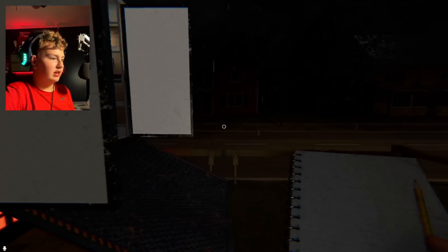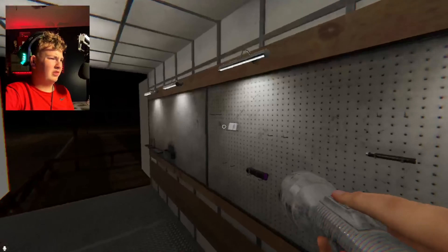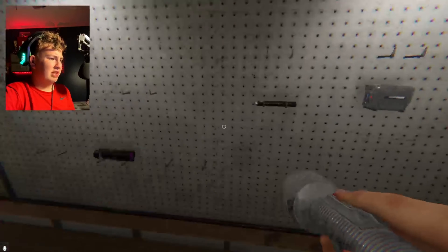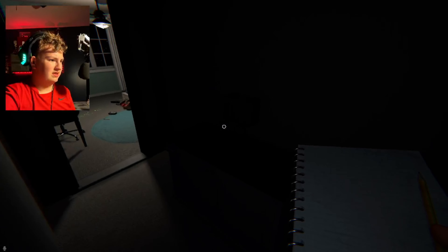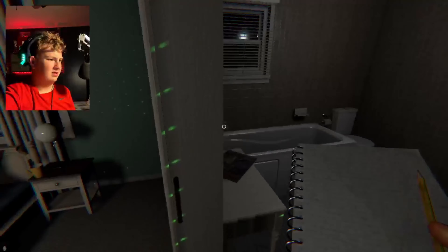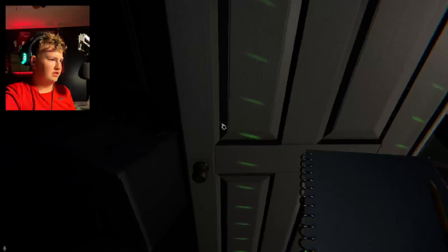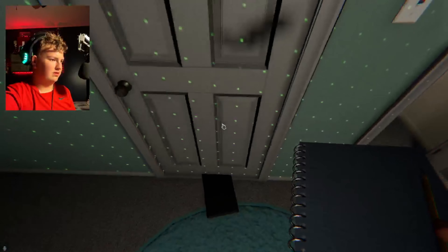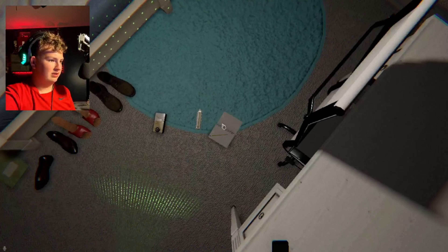I didn't even place the journal down — oh my gosh. Let's check the cameras while we're in here. Oh my gosh. I need to go flip off the lights in there. Let's get one more camera, and I need to set down the journal while I'm in there. I don't know what that noise is. Let's get this light on, flip this light off, and let's get this light off. Let's close this door so we have all dots necessary here. Let's place the book down there.